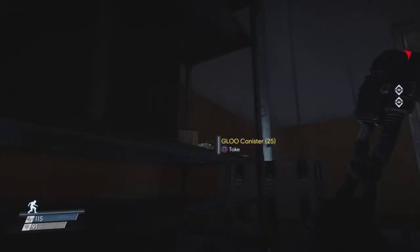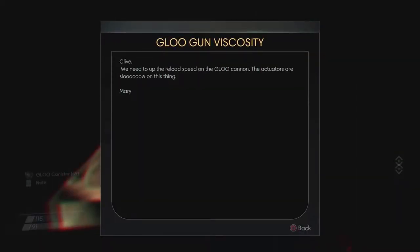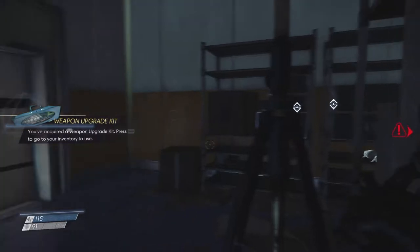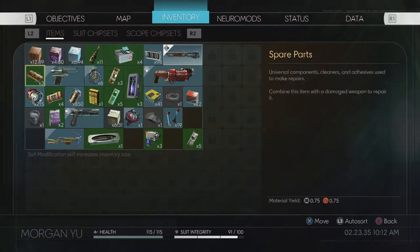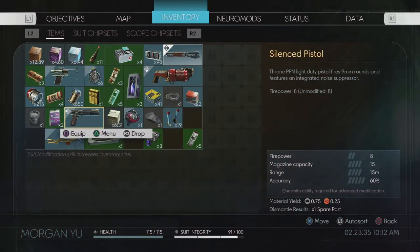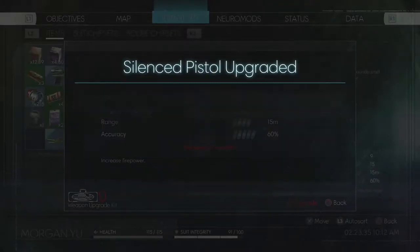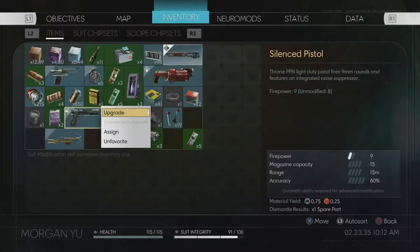Glue canister note: 'We need to up the reload speed on the glue cannon — the actuators are slow on this thing.' That's right, you're correct on that. We got another weapon upgrade, and I think I want to use that to upgrade our pistol damage because the pistol is our main damage dealer right now. Let's use the menu and upgrade it — firepower from 8 to 9.